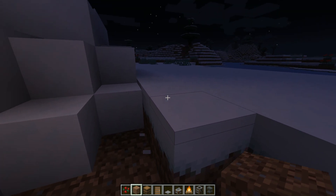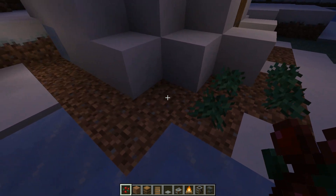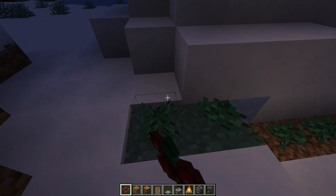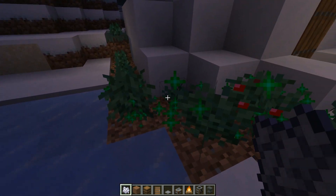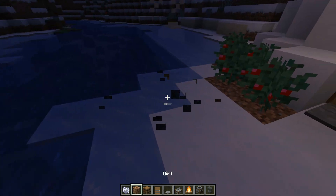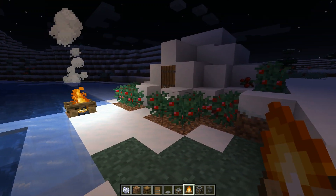What I usually do is also put some berries that I found on the way. That's what I did to my base, because when the berries grow they make it look a little bit nicer. So it will look something like this — nice and cozy.